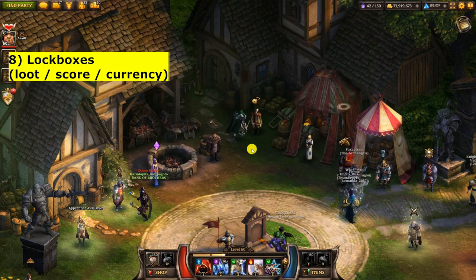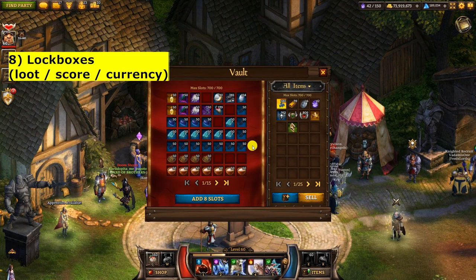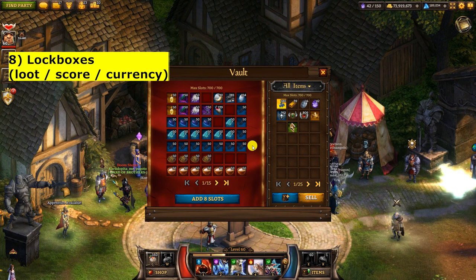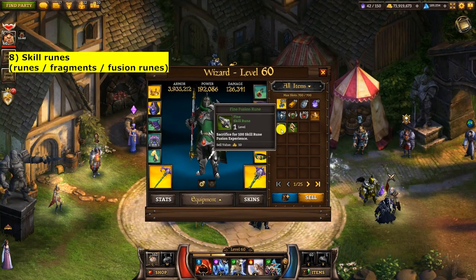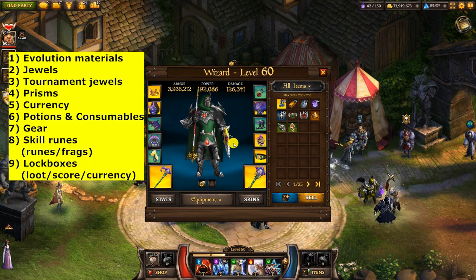That's all the different types of items in this game — hopefully we're all on the same page. Moving into section two: I'm going to go through the list in turn and talk through each item type and whether or not to keep it. I also just realized I didn't mention fusion runes — these work much like prisms do for jewels; they're simply used to give experience to scurions.